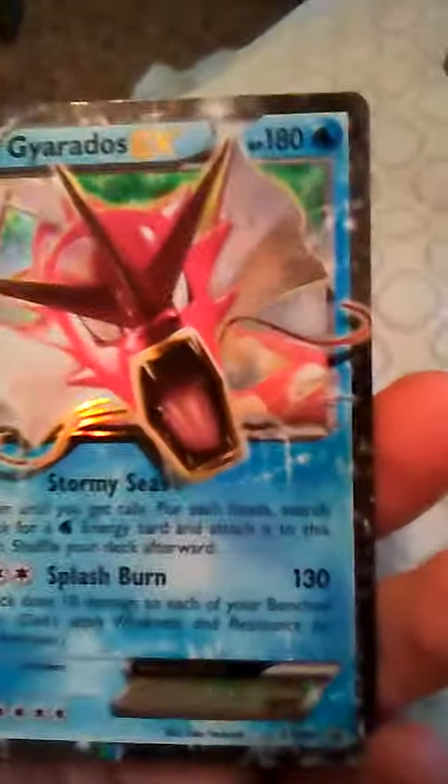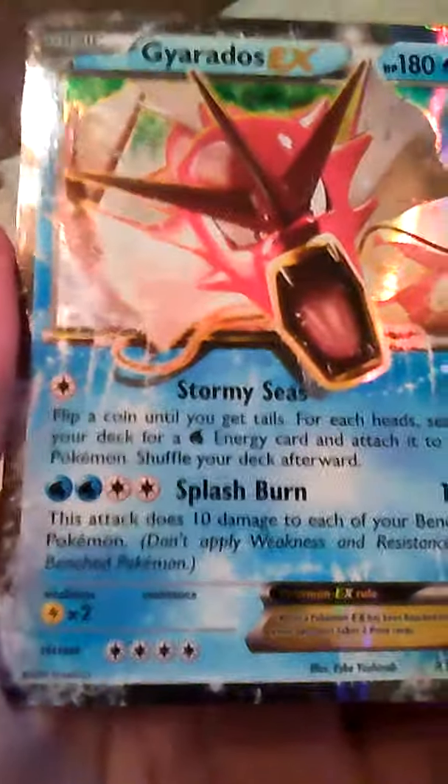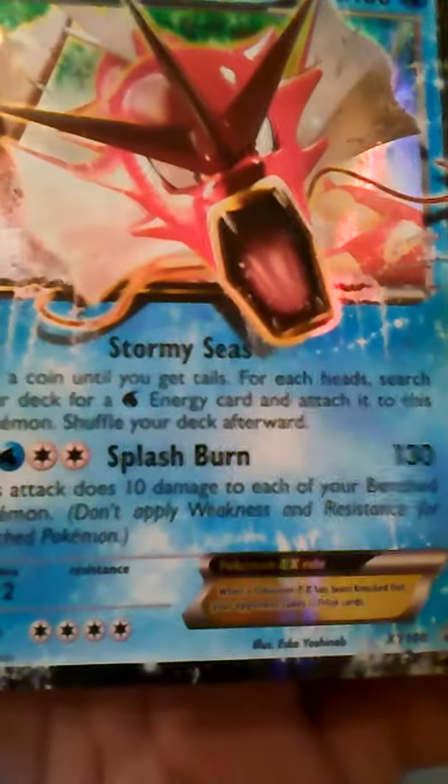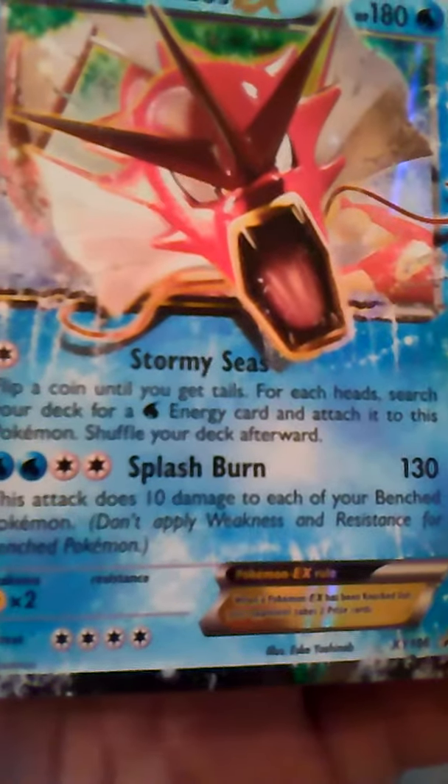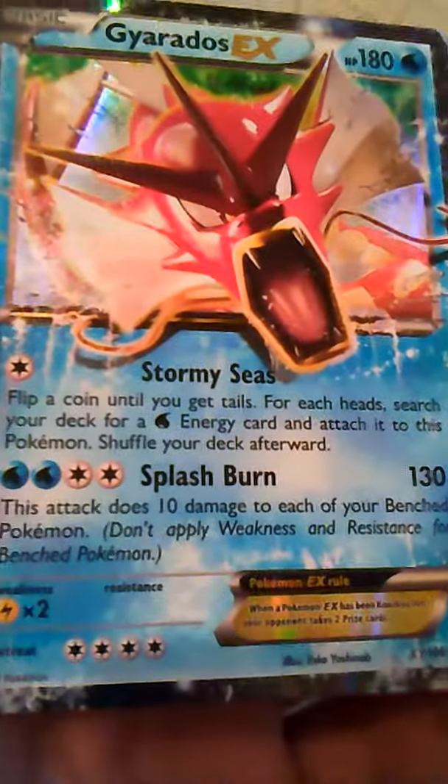I'm going to tell you a little bit about each card. Starting off with the Gyarados EX: it has 180 health. The first attack is Stormy Seas — flip a coin until you get tails; for each heads, search your deck for a Water-type energy card and attach it to this Pokémon, then shuffle your deck afterward. Then it has Splash Burn, which does 130 damage. This attack also does 10 damage to each of your benched Pokémon — don't apply weakness or resistance for benched Pokémon.